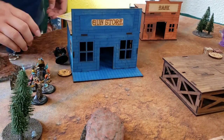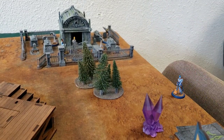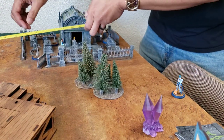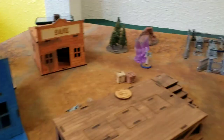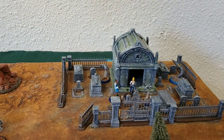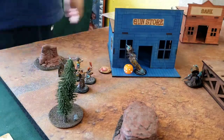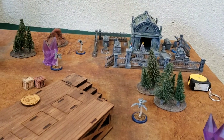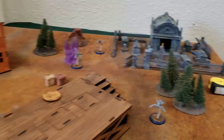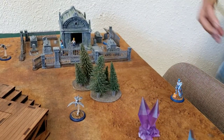Welcome to another Malifaux Battle Report. Today Andrew's taking Lady J for the first time against Colette. You can see the first turn underway here, doing a little pregame move there with Angelica. Andrew's going to spend this first turn moving all of his guys up to that gallows. He does cap the turf war point in the corner, something I forget to do in the first turn. Just some doves moving into position, as Andrew gets ready to set up his stronghold in the middle of the board.